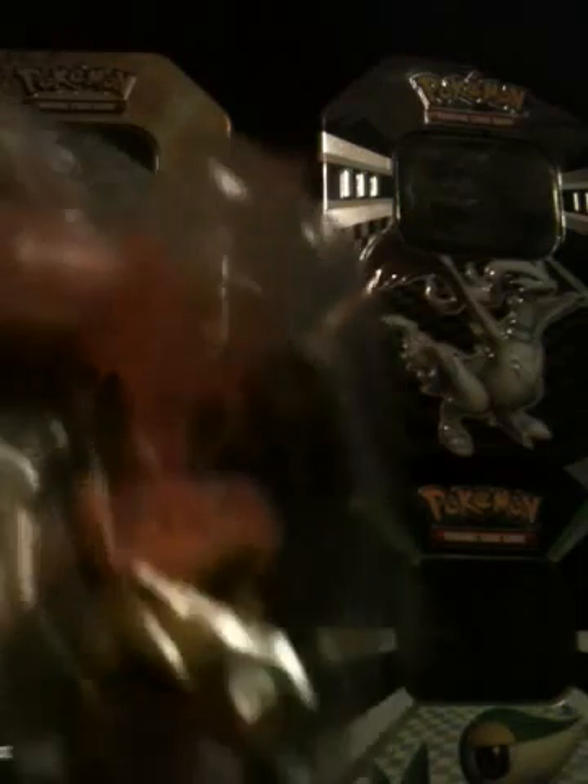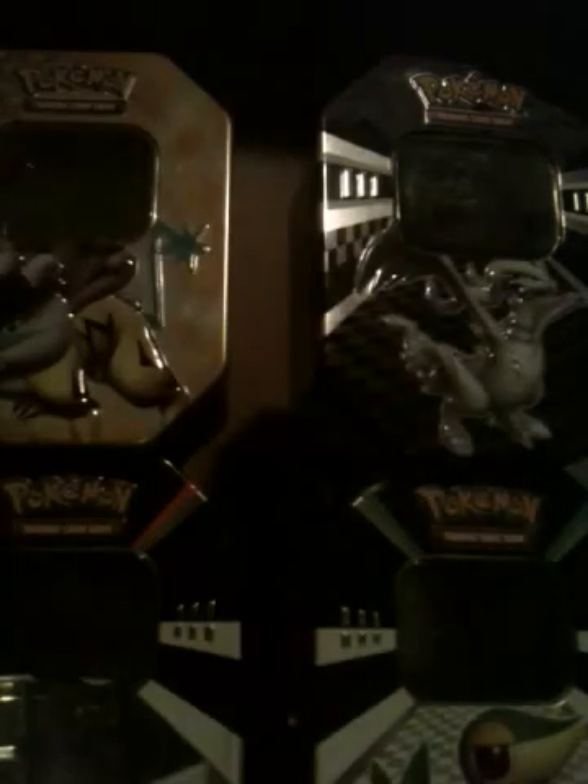The Emboar card, so that's nice. We got Emerging Powers, Black and White, Call of the Legends, and Trumpet. And here's the Emboar action figure, which I'm not going to be opening on camera.